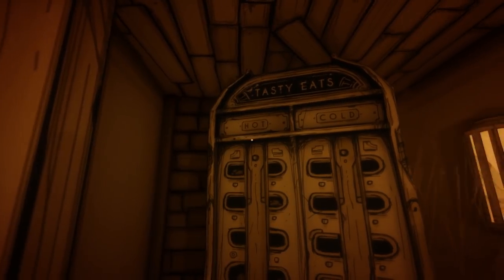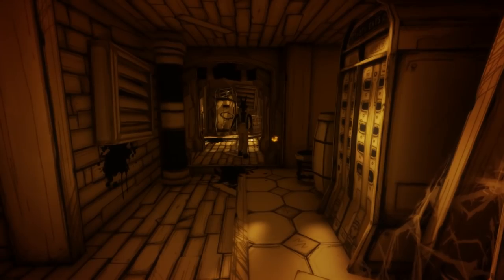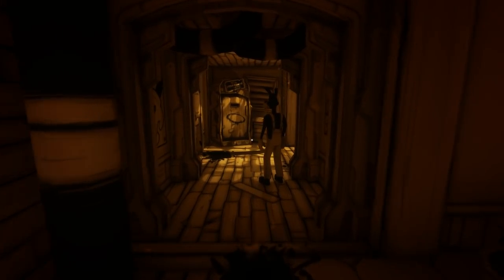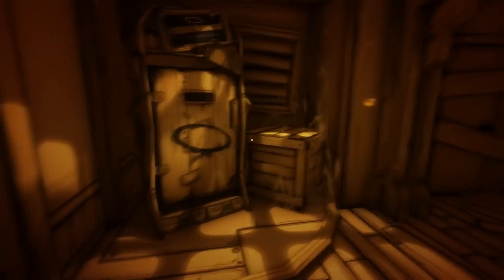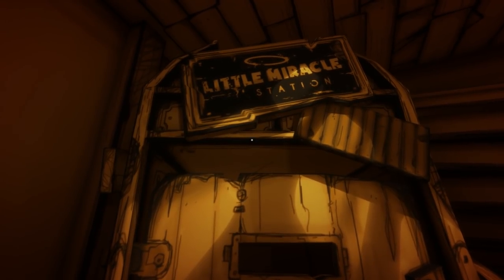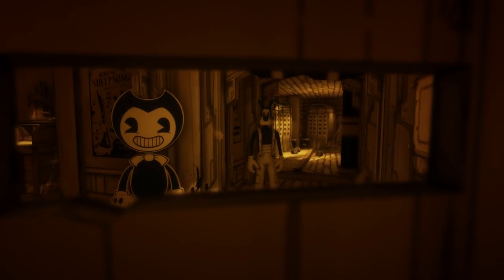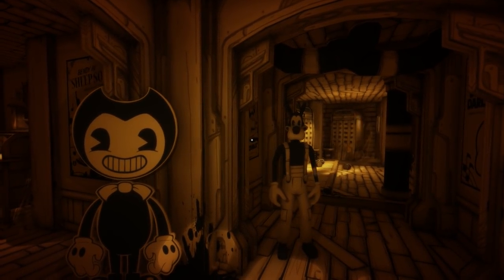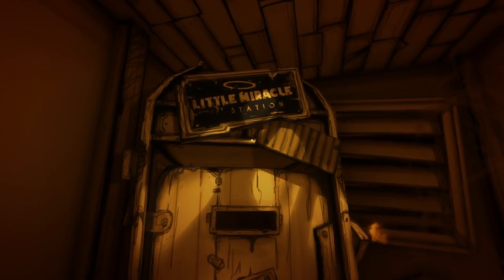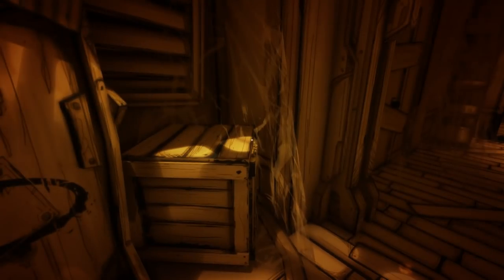What is this? Tasty Eats — hot and cold. Boris, where are you going? You okay? Little Miracle Station — that's Alice. You can hide in here. Why can we hide in there? That's Alice's halo that's around her head. Things are heating up, man. Things are heating up.